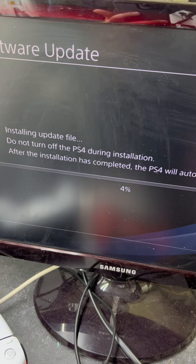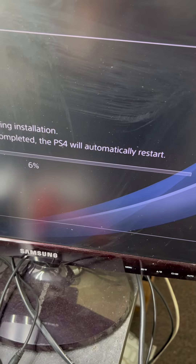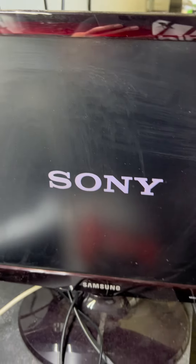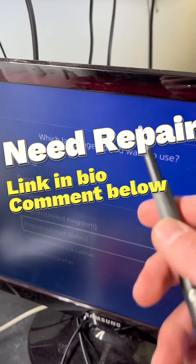You'll get a screen showing 'Installing update — please don't shut off the PS4.' Wait for it until it goes all the way to 100%. The PS4 will restart again and you'll see the PlayStation logo and the Sony logo.